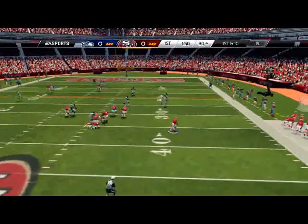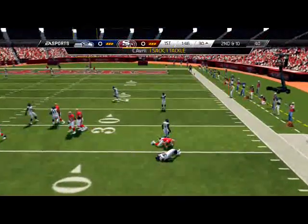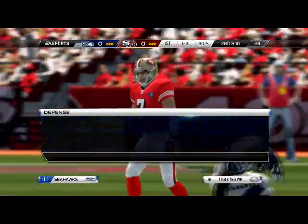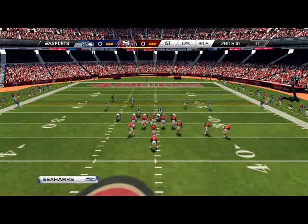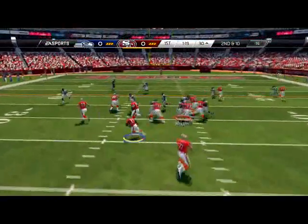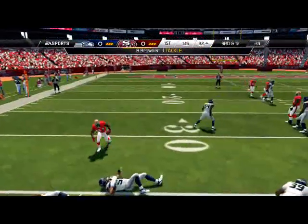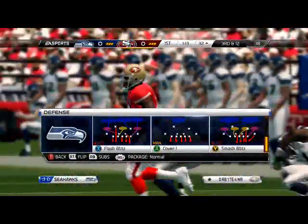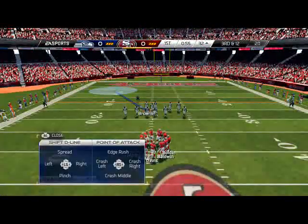I'm going to run max coverage again here - read option, and that's the 5-2 for you: it stops the run very well. Now third-and-twelve situation, we're going to check down to the basic zone pressure - trio sky zone here. There's Bruce Ervin with his 90 speed - pretty much you'll go range. Decent drive by the D. He's going to go for it, so I'm just going to go to the cover one and run heavy max coverage out of it.